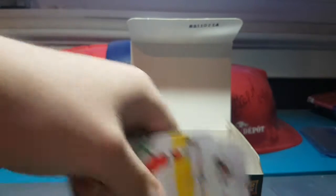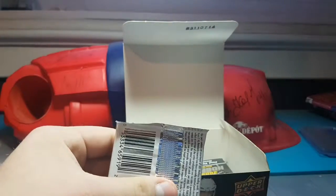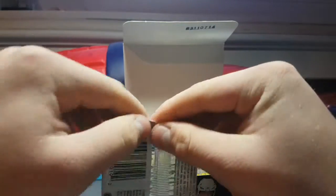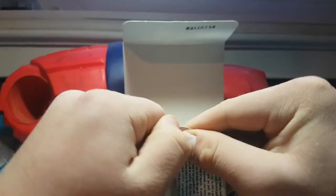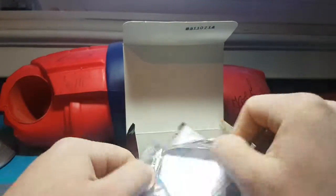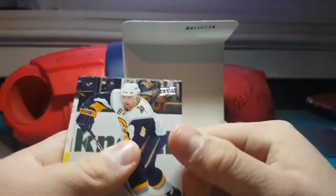Our first Young Guns was, for the lack of a better word, terrible. Rod Brind'Amour, Corey Sarich, Ryan Getzlaf, Robert Lang, Mike Komisarek, Mike Grier, Yuri Lusti, and a Sophomore Sensations of Nicklas Backstrom — so that's a second-year card of Backstrom, which is cool. Is it numbered? No, I doubt it.